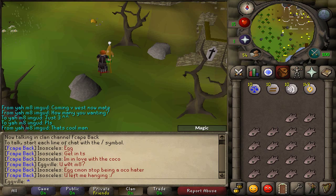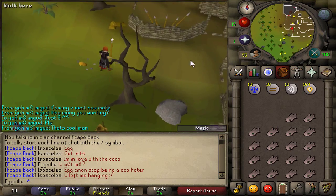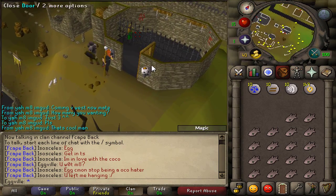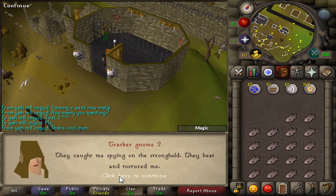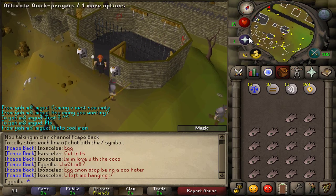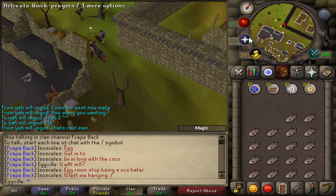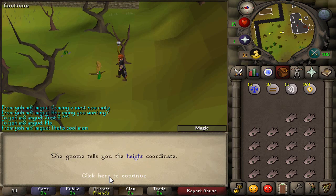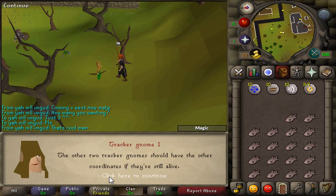Make sure you finish speaking to him and head north east to the tracker gnome who's been taken prisoner. Talk to Tracker Gnome 2 and he'll just give you the wide co-ordinate - you don't have to know anything else. From there, head slightly north west and talk to the final Tracker Gnome 1. He'll give you the final height co-ordinate and then it's time to head towards Montai and fire the ballista.